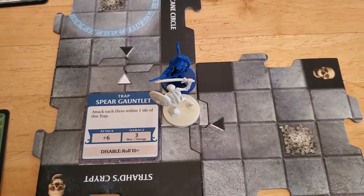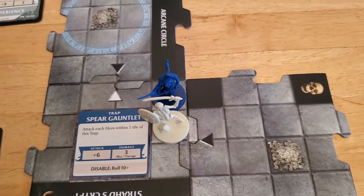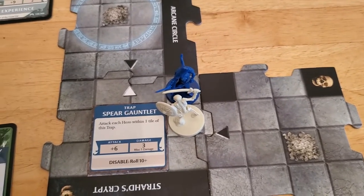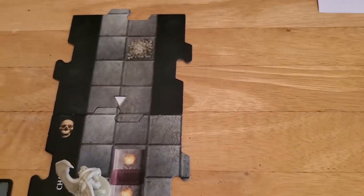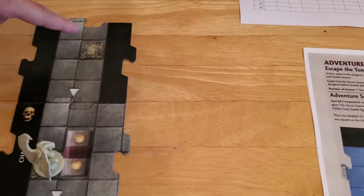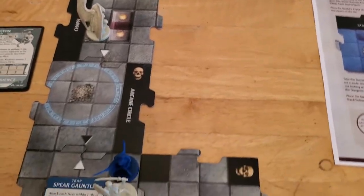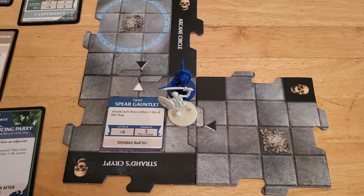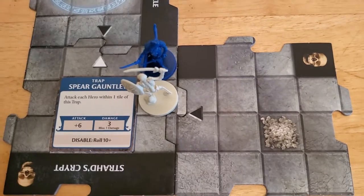I'm just thinking about what to do here because we only have one hit point. We could move twice to get away from the trap, to get more than one tile away from it. But then we have a problem with the gargoyle, so we could move all the way up to this tile — but then the gargoyle that we ran away from is a problem.